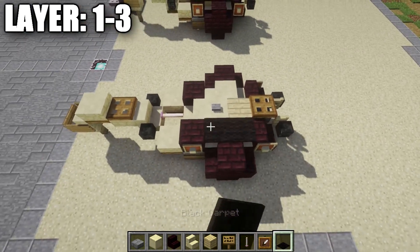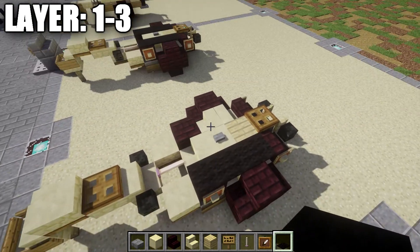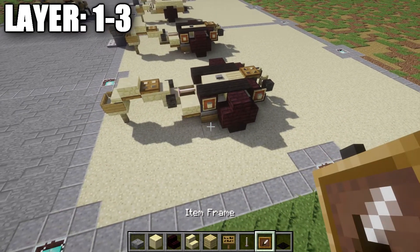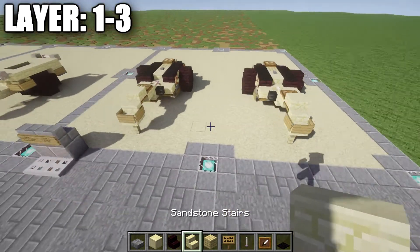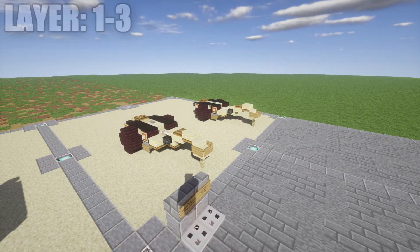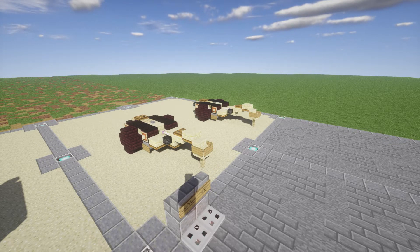The last thing to do is grab some black carpet and place one, two, and three black carpets on top of the sandstone stairs and the nether brick upside-down stair — same thing on that side as well. Once that's all done, that's going to do it for the Goliath Tracked Mine transport trailer. Hope you guys enjoyed this design and are able to put it to good use — it works perfect for a little transportation scene where you want to depict a Goliath being deployed.